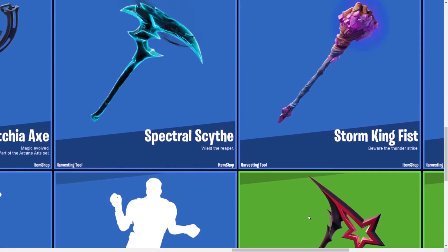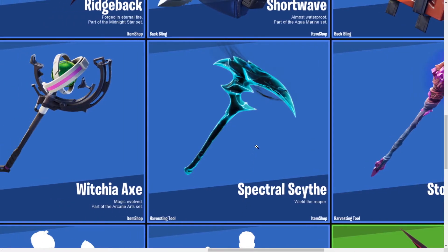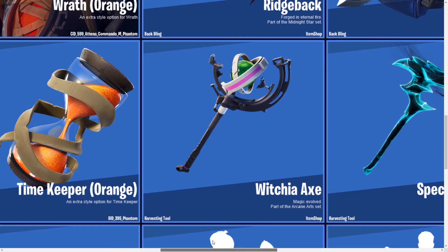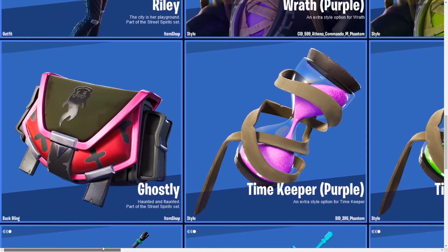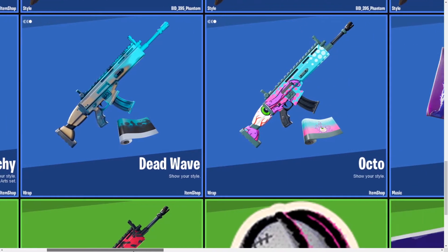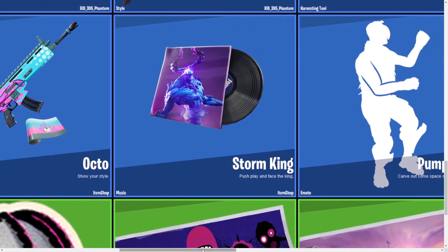We have the Storm King Fist pickaxe, which looks very nice. Then this is my favorite pickaxe from the set — the Spectral Scythe. I think I'm going to have to get that one; it looks just too cool to pass up. The Witchia Axe is very cool, part of the Arcane Arts set. Then the different back blings for the Wrath skins and the Ghostly back bling goes with Riley.